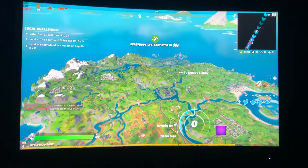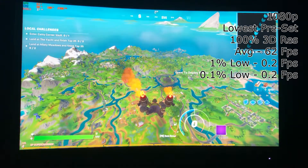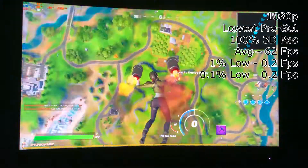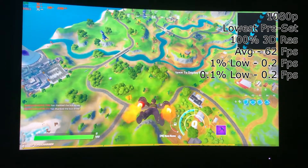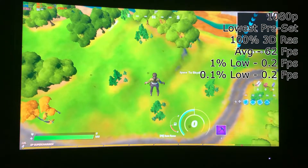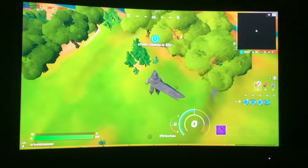The next game we tested was Fortnite at 1080p, lowest preset, and 100% 3D resolution. This gave us an average of 62FPS, a 1% low of 0.2FPS, and a 0.1% low of 0.2FPS. This stutter came from our CPU being at 100% usage more or less all of the time. Your eyes did not deceive you — the character glides to the ground with no glider, as the CPU can't run fast enough to render in all the game's textures.